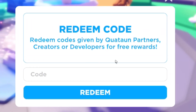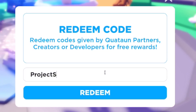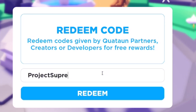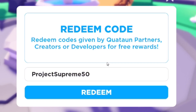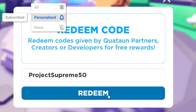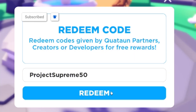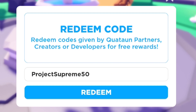The first code today is 'projectsupreme50' — that's P-R-O-J-E-C-T-S-U-P-R-E-M-E-5-0. Click on Redeem — there it is, that just gave me 50 gift books, which is quite nice. I've got even more codes that'll give us even more gift books later on, so don't go anywhere.